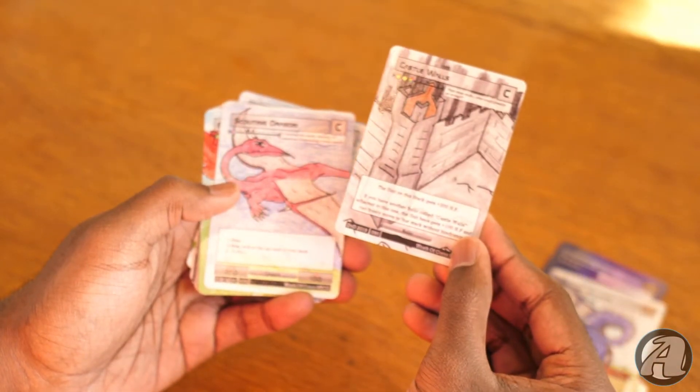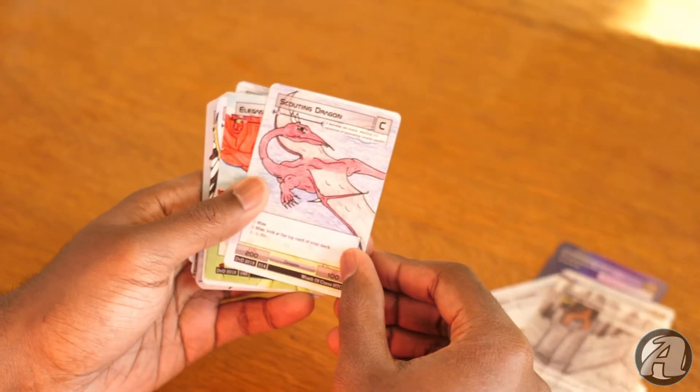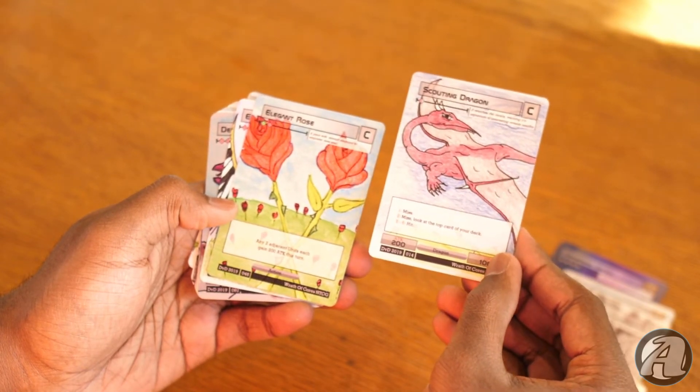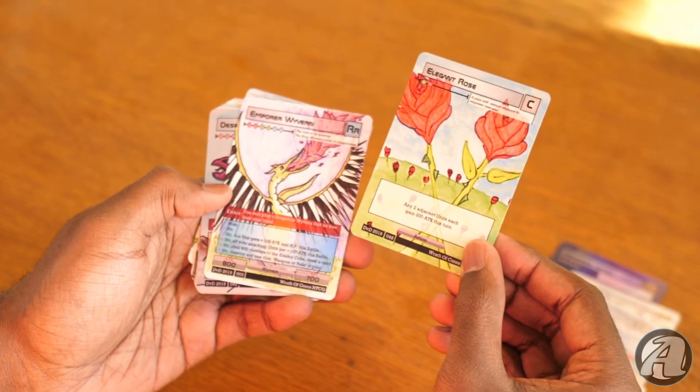Next we got our first common in the pack — Castle Walls, looks pretty cool — followed by a Scouting Dragon. As I said, lots of dragons in this pack.